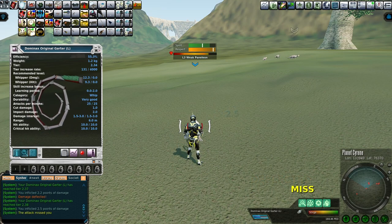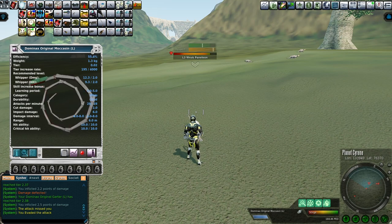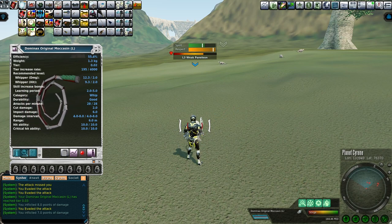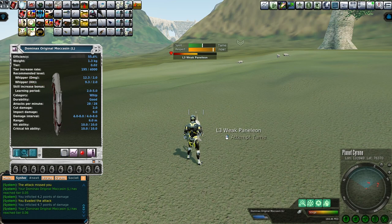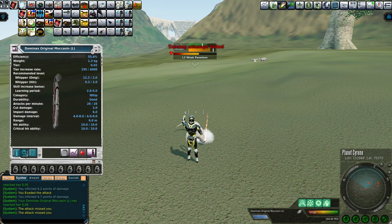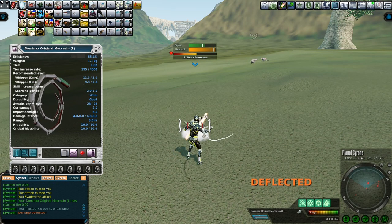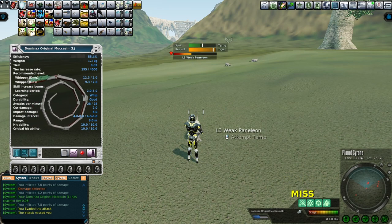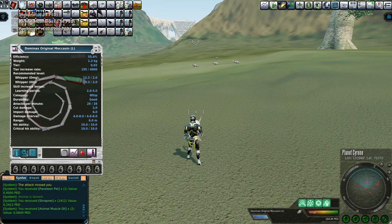Even though this is an 80 hit point mob, the interval is only 4 to 8 for the moccasin and 1.5 to 3 for the garter. The 4 to 8 damage interval goes so much faster — boom, just like that, I've already got the respect all the way over and now I'm just trying to get the spirit down. This one tames really super fast. Look at that — just ready to tame already with only about half health. So not a bad gig at all. I didn't get it that time but I'll get it next time. If you really want to tame weak Penelions because you want them as pets or you want the sweat, the moccasin's the way to go.